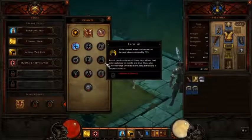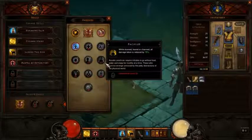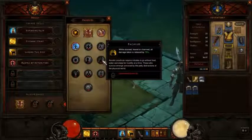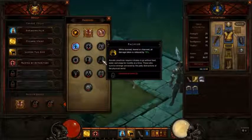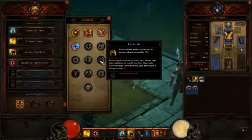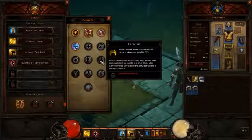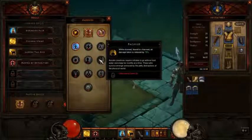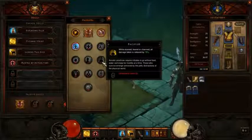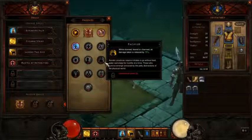Moving on to Pacifism. While stunned, feared, or charmed, all damage taken is reduced by 75%. So whenever you're put into stun, fear, or charm — which are all crowd control effects — you're only going to take 25% of the damage you would originally take. This is primarily going to be useful in PvP in arena when you're going up against other players and they're all trying to focus you.